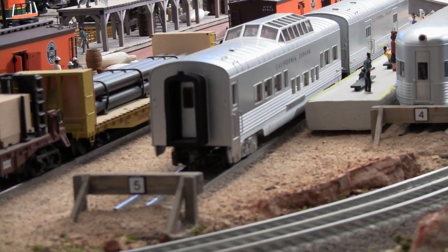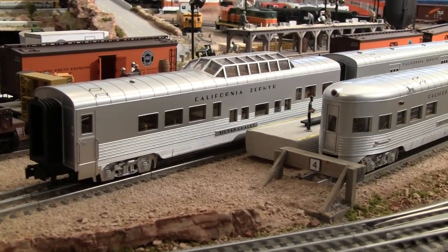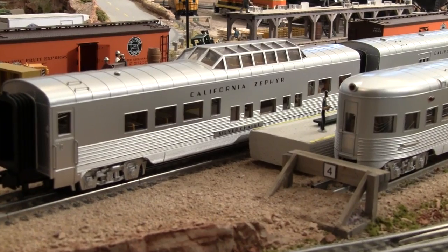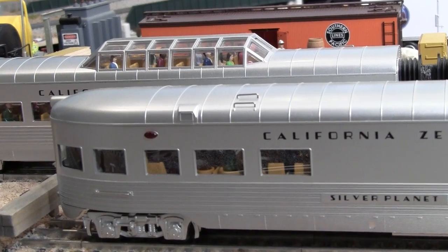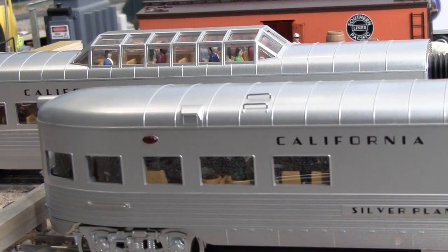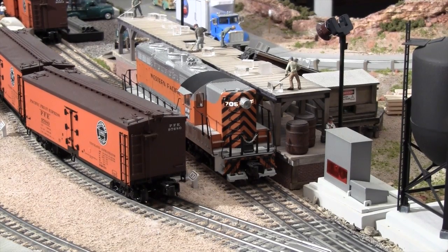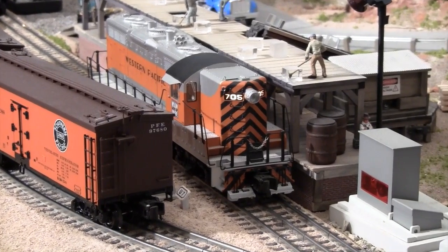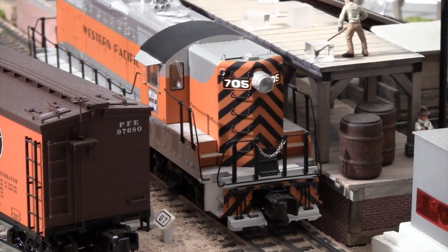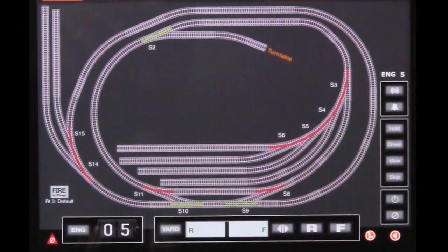The California Zephyr has a station platform in the Red Rock country of LCJ&I lines. The passengers are loaded and ready to go. We're using a Western Pacific GP7 to carry the cars to the next station. We're also using the new Lionel LCS system on an iPad for control.